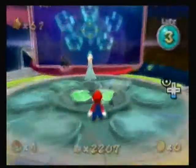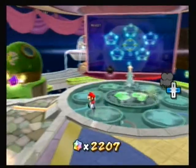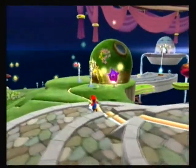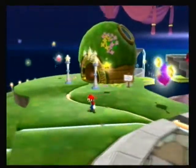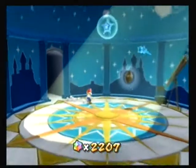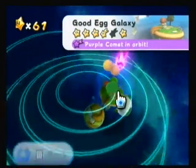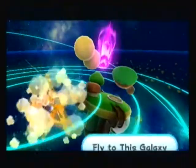And now we have a total of how many stars are left in the entire game. We do have to defeat Bowser again. So without any further ado, let's head back to the first dome and go to Good Egg Galaxy for the final time of the game, as a Purple Comet is in orbit.